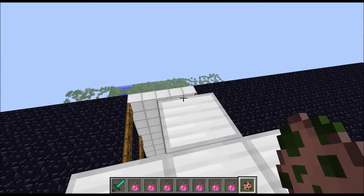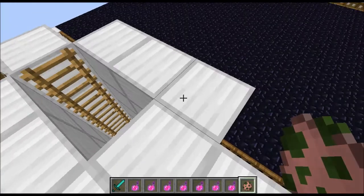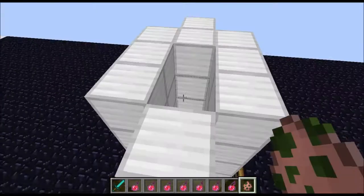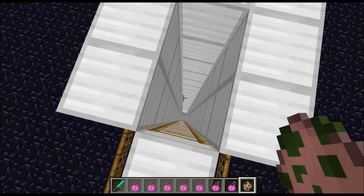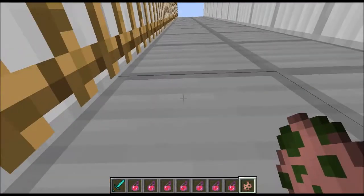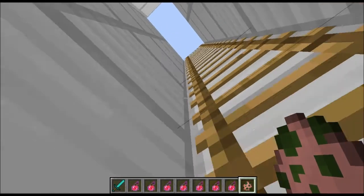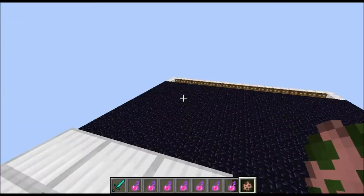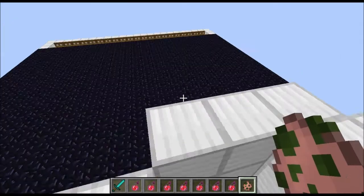Okay guys, I just wanted to make a quick video again about the zombie pigman farm. It's really early in the morning, I just woke up. Basically what I did this time is exactly the same, only the difference is I didn't use a drop trap and I got two sides now, so this way they will drop earlier.